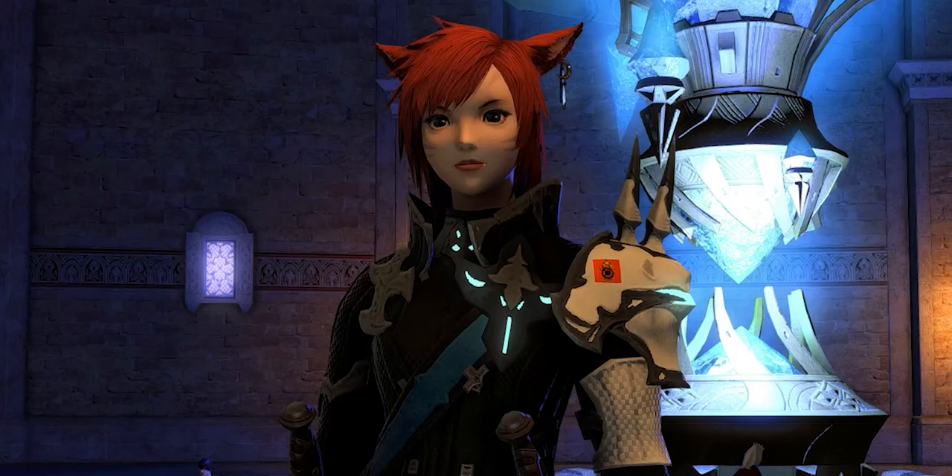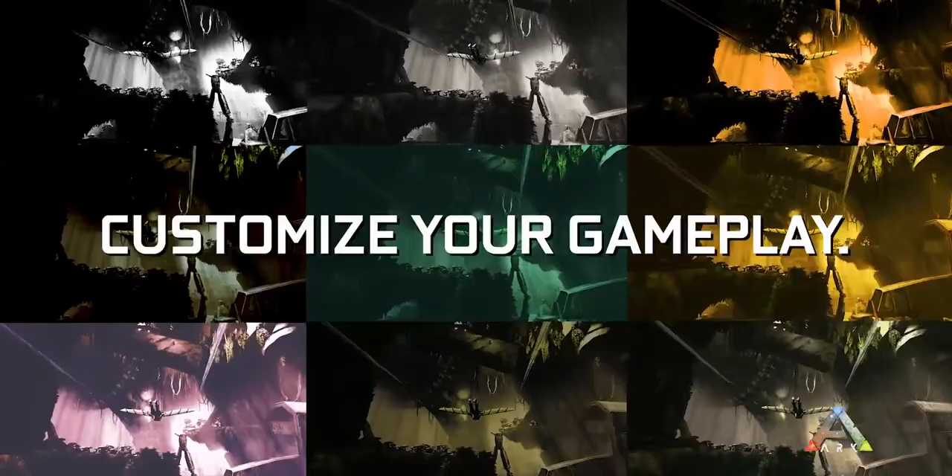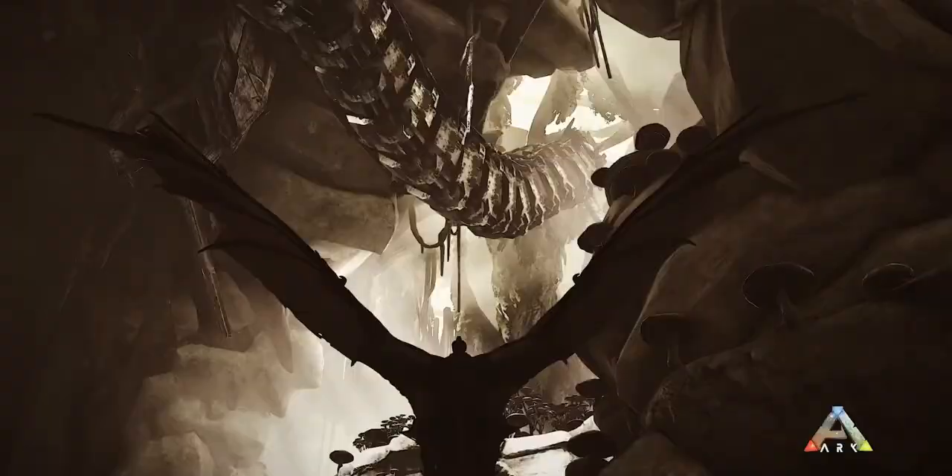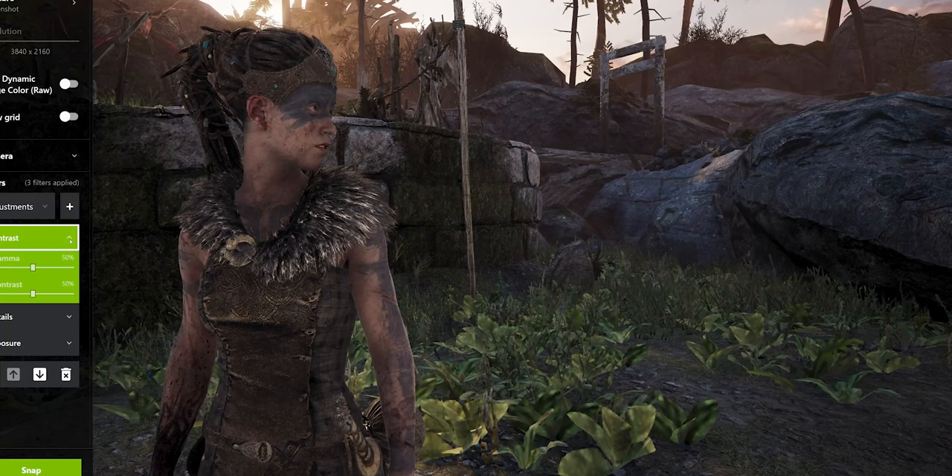A final note for an alternative: if you really don't want to use G-Shade and you have an NVIDIA card, there's actually some good news. NVIDIA have got their own version called Game Filters, and FF14 is actually officially supported by Game Filters. It's far more simple and can do far less — I would just say tweak brightness and contrast, tweak colors, and perhaps a smidge of sharpening. That will be very light on performance, and if you basically just want your image to pop a little bit more, it's a really good option that won't involve downloading another piece of software.